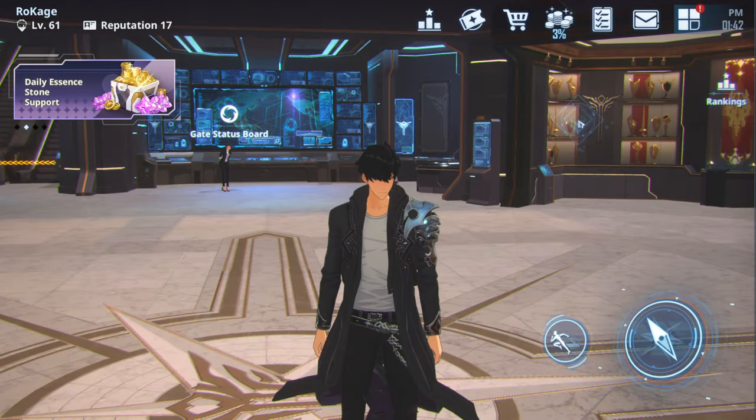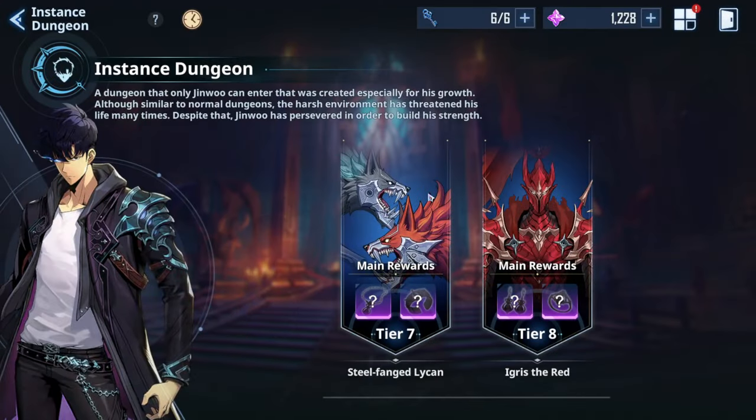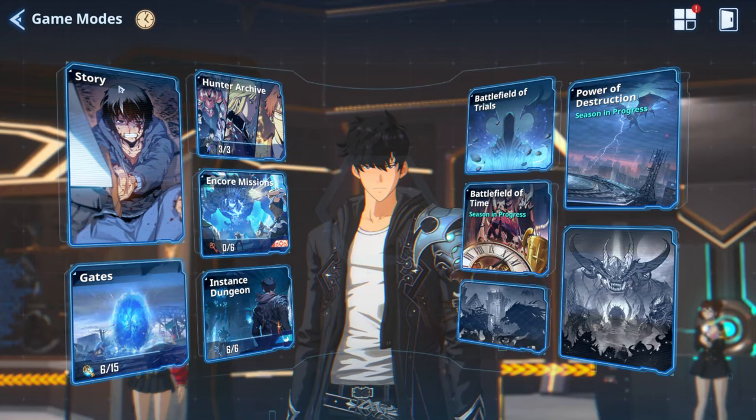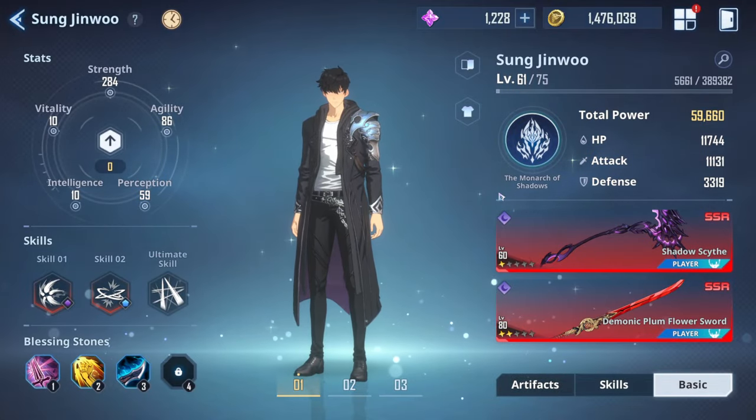There are also encore missions and instant dungeons, which are extremely important for getting artifacts and making your characters stronger. I won't go into full detail here because this is not day one priority, but as soon as you unlock them — grind them. Artifacts will give you the highest boost and are the key to making your account stronger.